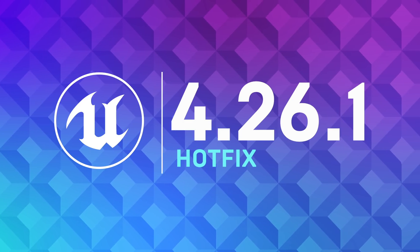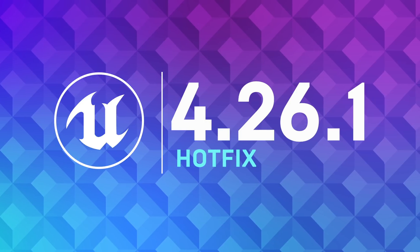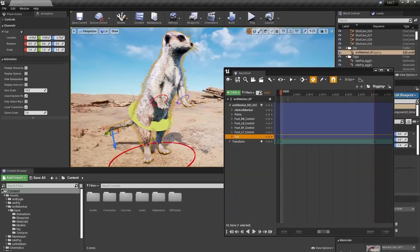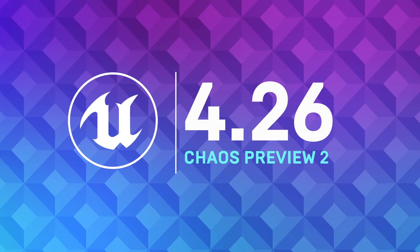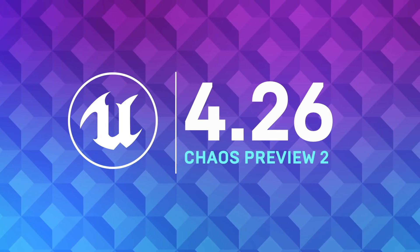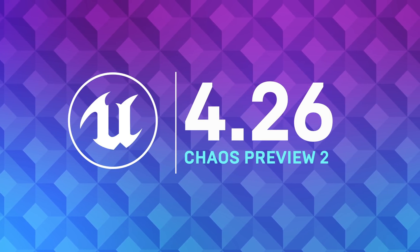The 4.26.1 Hotfix is now available for download on the Epic Games Launcher and GitHub. Head to the forums to see all the latest fixes from our dev. And if you've been causing chaos with the Unreal Engine 4.26 Chaos Preview build, then we've got an update for you as well.